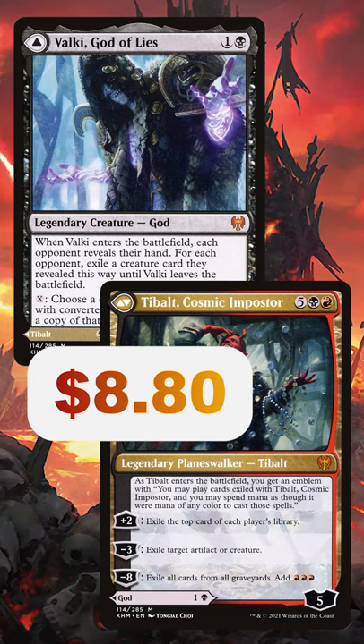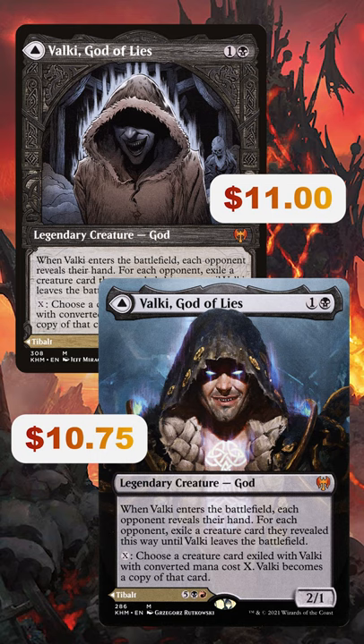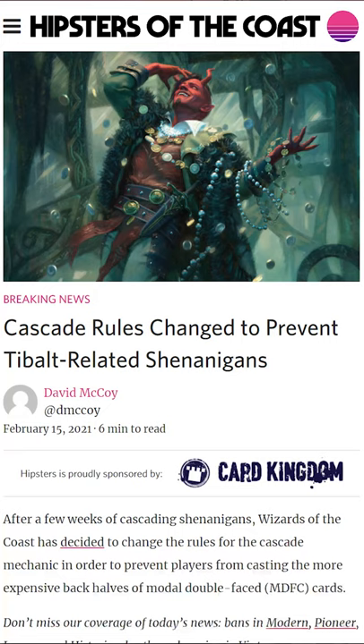Right now Valkki is the cheapest it's ever been at just under $9, and there are cool showcase versions for around $11. Valkki is cheap because you can't cascade into it anymore so everyone else is disappointed, but we couldn't reliably cascade to it in Commander anyway, so it still remains valuable.